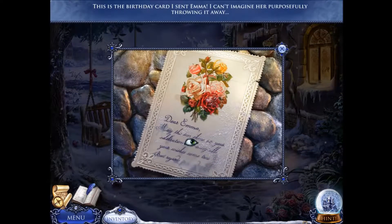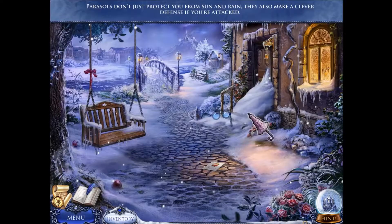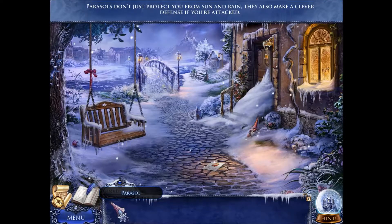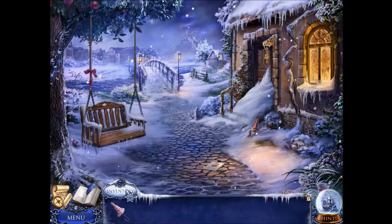This is the birthday card that we sent Emma. I can't imagine her purposefully throwing it away. I like the flowers — it's such a sweet birthday card. Now, these lace thingies are not umbrellas; they are specifically called parasols, and they don't just protect you from the rain. Can we lock this one? Yep.